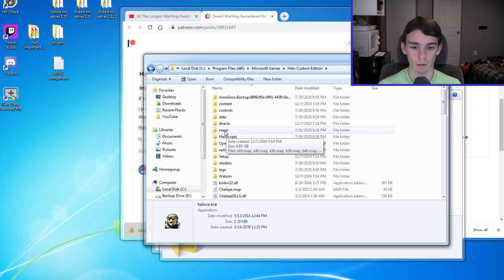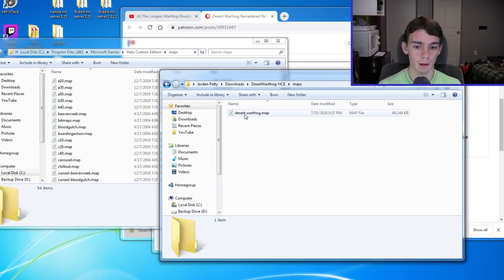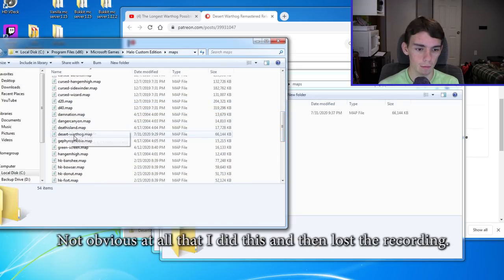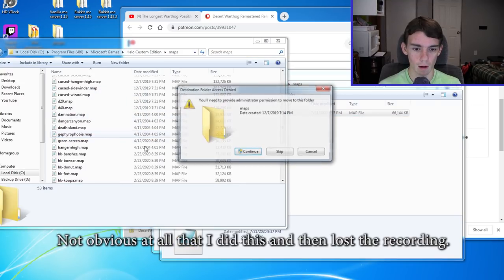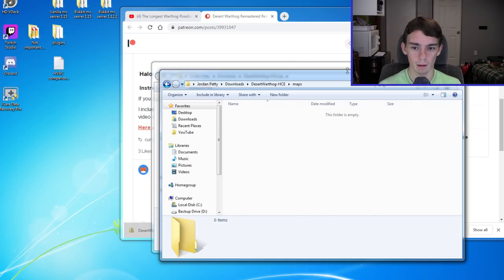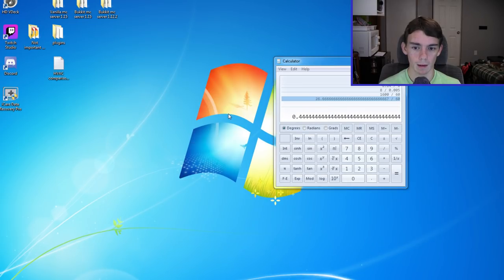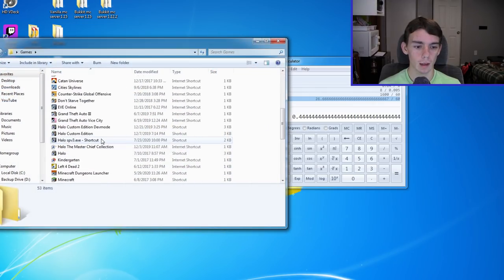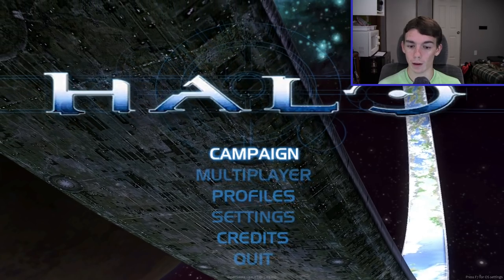So you have your maps folder — this is where all the party is happening. Go and find your Desert Warthog map, delete it, then copy Desert Warthog into this folder and give permission. Congratulations, you got the map in there. Now that you've done that, take your Halo Custom Edition and open it up — and then we're in Halo. The campaign is unaffected, so we're going to head into Multiplayer.